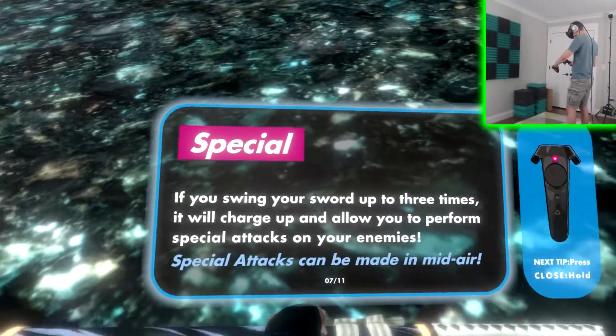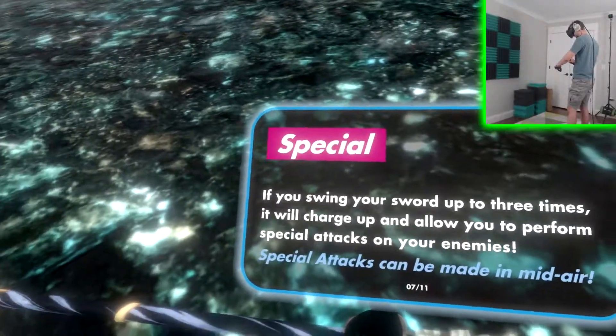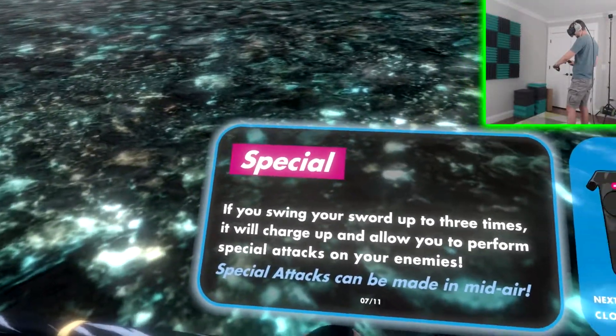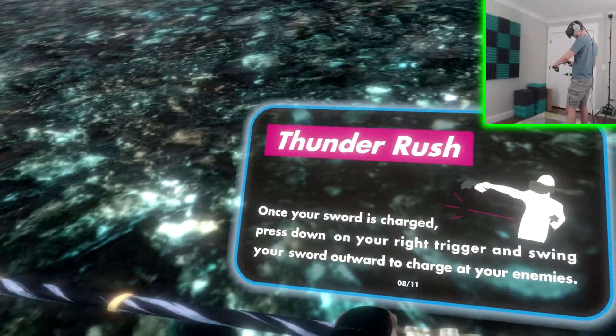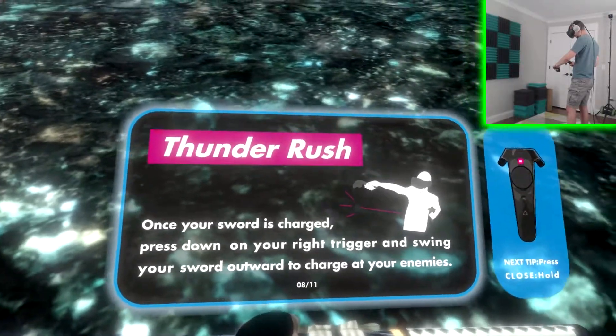If you swing your sword up two — up two, three times, it will charge up and allow you to perform special attacks on your enemies. Special attacks can be made in midair. Thunder Rush — once your sword is charged, press down on your right trigger and swing your sword outward to charge at your enemies.